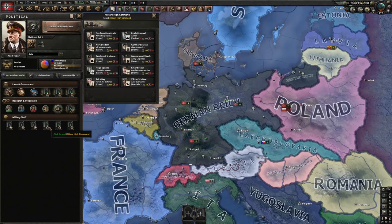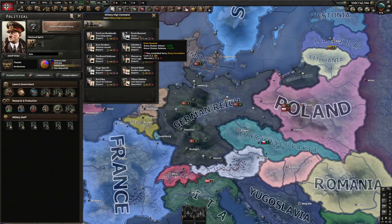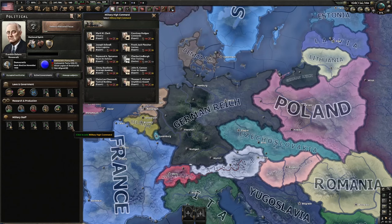For military high command, I suggest focusing on land-related people for all three spots. Good picks include army logistics — minus 8% division attrition, which is really good — infantry attack and defense, 8% division recovery rate, and tank attack and defense at 15%. Avoid things like close air support bonuses here as they're negligible. I reserve all three spots for land-related things like infantry attack, infantry defense, recovery speed, and division attrition.